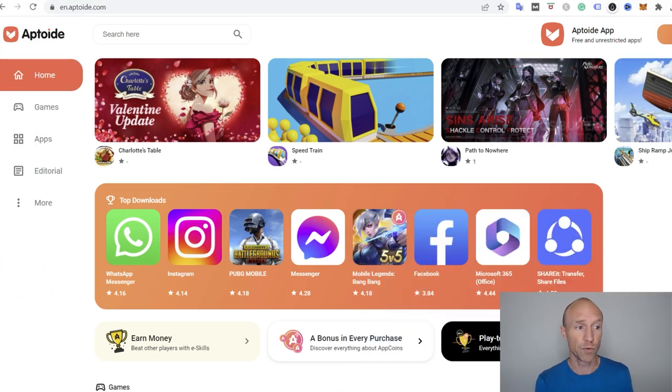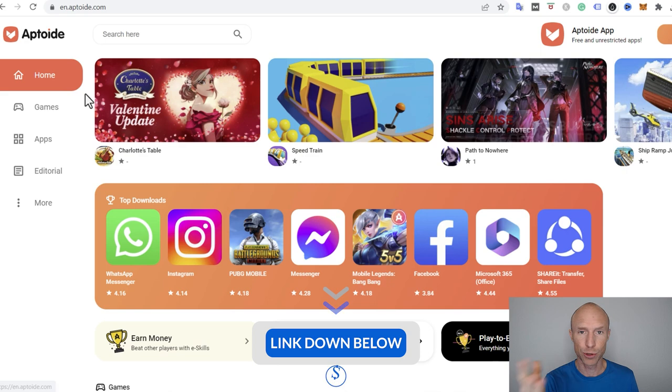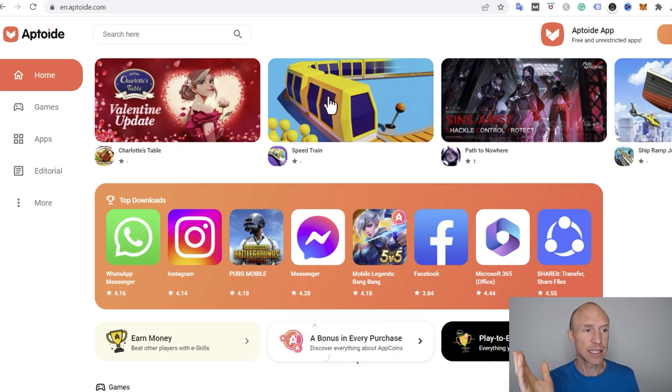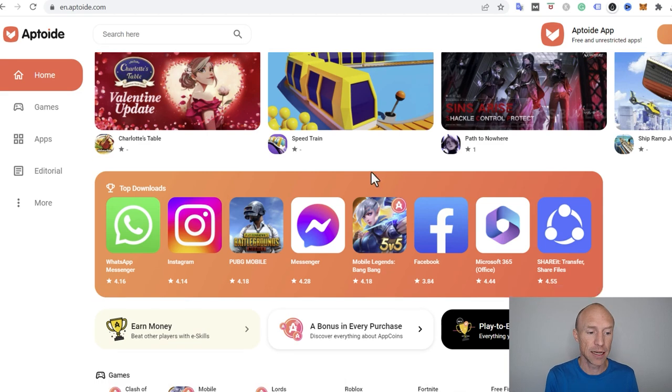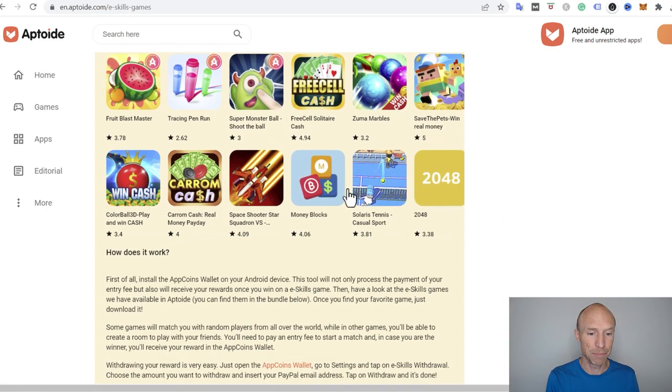Let's start by going over who can join and earn using this option, and how to get started — because it's a little unusual compared to many other earning platforms. If you go to the website — I'll leave a link below — you can see more about Aptoid. It is actually an app store where you can download different apps, and if you scroll down you can see a whole category called 'Earn Money' with games you can earn by playing.